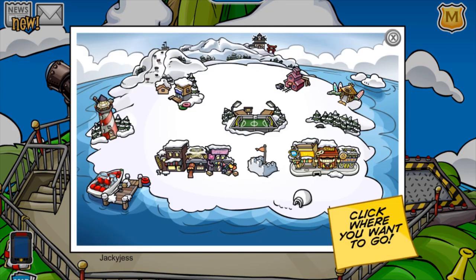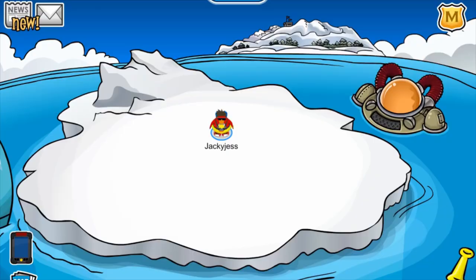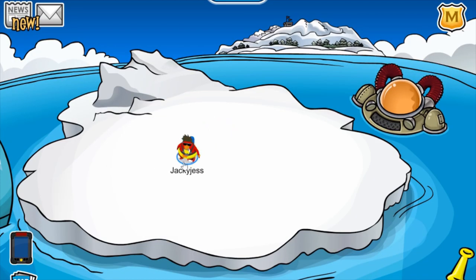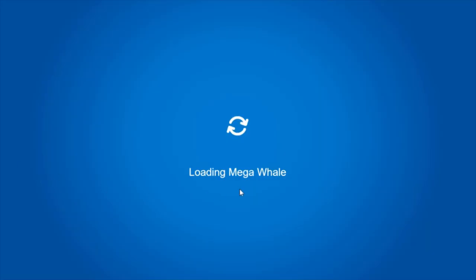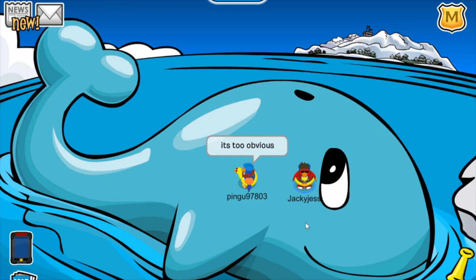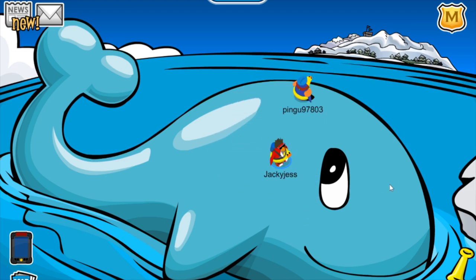Let's head to the iceberg — kind of going out of order, but that's totally okay. As you can see on the left side of the screen, there is this blue object. If you walk over here, you will find the mega whale. It's only on this party, so make sure to take your screenshots and have some fun on this while you can.